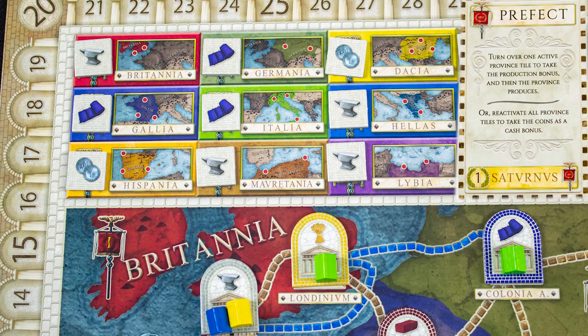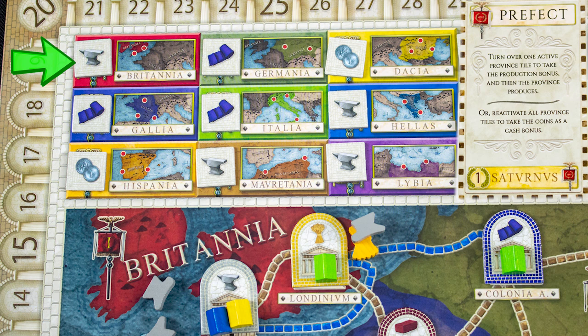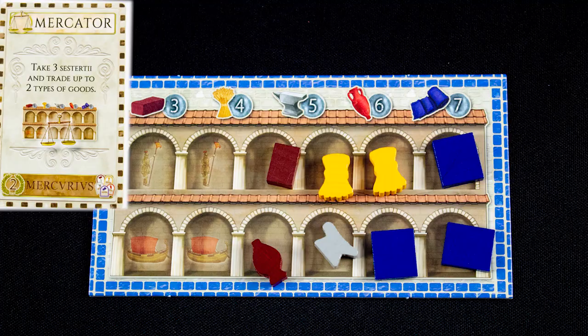The Prefect allows you to select a region to produce. Each player gets resources based on what tile their houses are on. The selecting player gains the region's bonus as well — in this case, green gets extra tools. Alternatively, you can gain coins by flipping all the markers back over to their ready side.